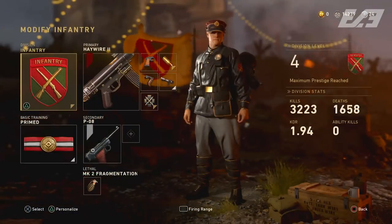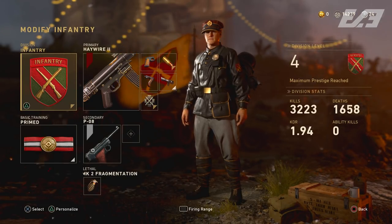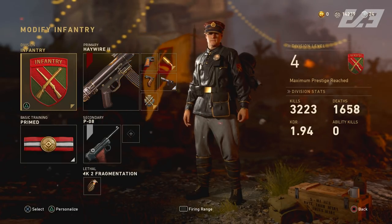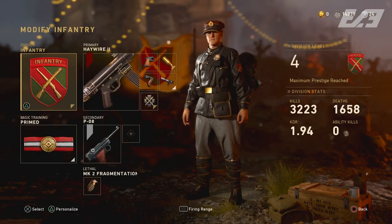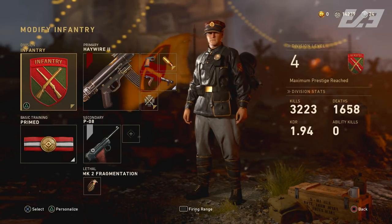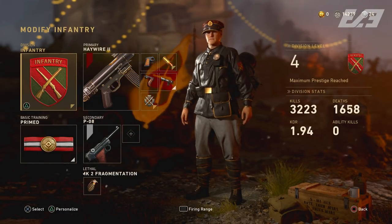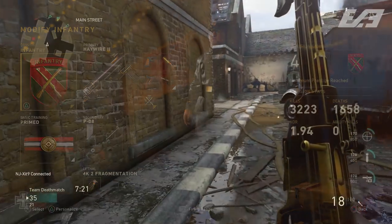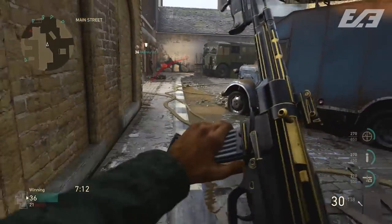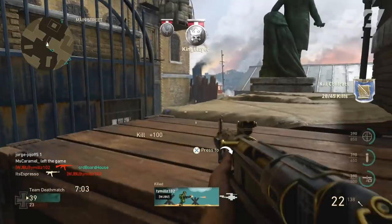The first class is the STG with the infantry division. For those who know how I roll, I like to have divisions ranked up as much as possible to take advantage of their perks. With infantry at max rank, you get an extra attachment slot, the infantry bayonet, extra magazines, and faster strafing movement speed when aiming down sights — which helps offset the STG's weaker mobility.